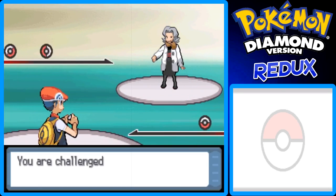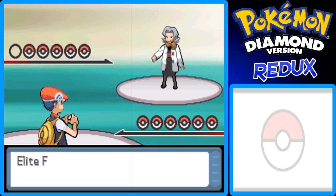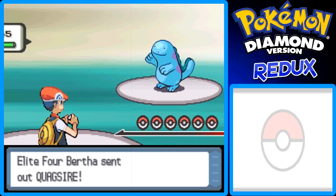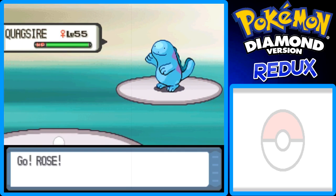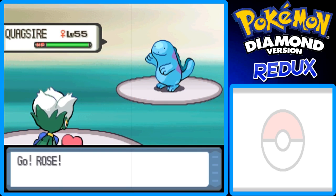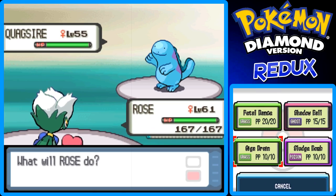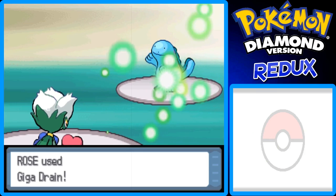So Bertha's going to start off with Quagsire, which is a Water-Ground-type Pokemon. It's four times weak to Grass-type Pokemon, and really its only weakness is Grass-type moves. So you want to have Grass-type moves. I'm going to go for Giga Drain and try to take this thing out.